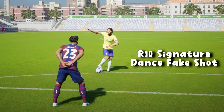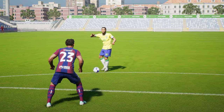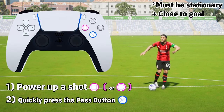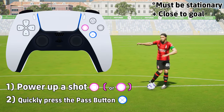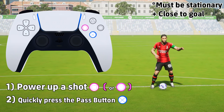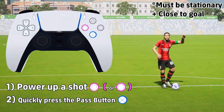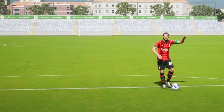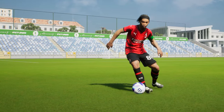We're going to kick off with the dance fake shot — the R10 signature dance fake shot. It's a unique move and unique animation set for him. Ronaldinho must be stationary and close to goal so that he can actually shoot. It's simply powering up the shot bar using square or whatever your shooting button is, quickly followed by the pass button to cancel that. It's just a unique fake shot, and as you see there, he will do a dance.